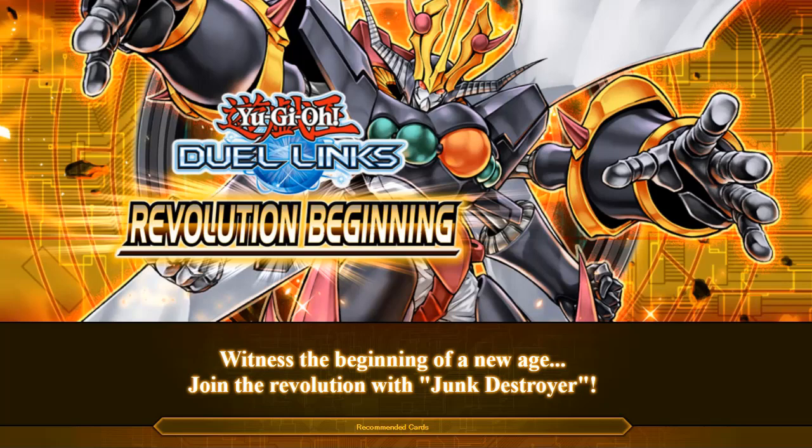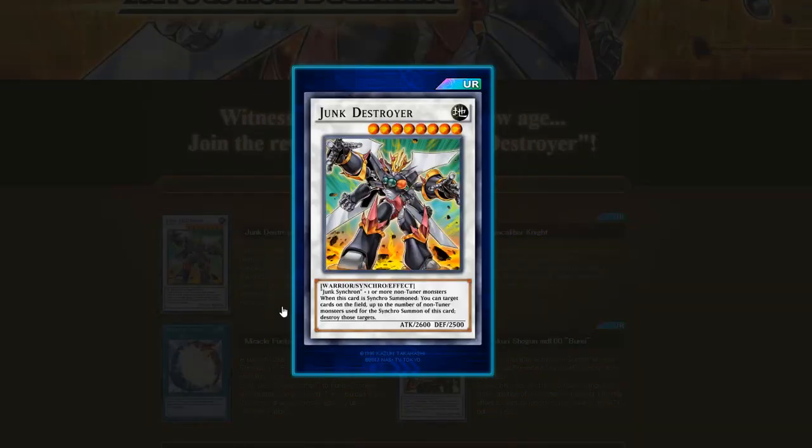Overall the box I think it's gonna be really good. It is the main box so the stuff in there is gonna be quite expensive. First of all, Junk Destroyer — I believe it's a Level 8. You use Junk Synchron and one or more non-tuner monsters. The effect is: when this card is Synchro Summoned, you can target cards on the field up to the number of non-tuner monsters used, and destroy those targets. It's really good especially if you're running Junk Synchron at Level 8. It's a must if you're running Junk Synchron.